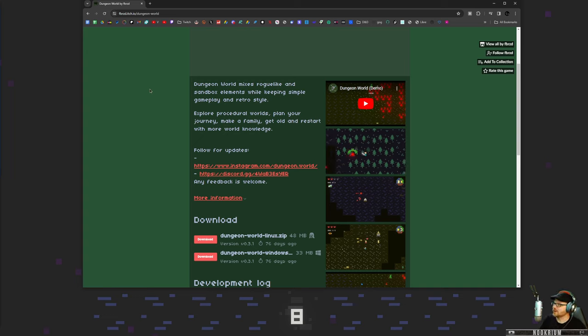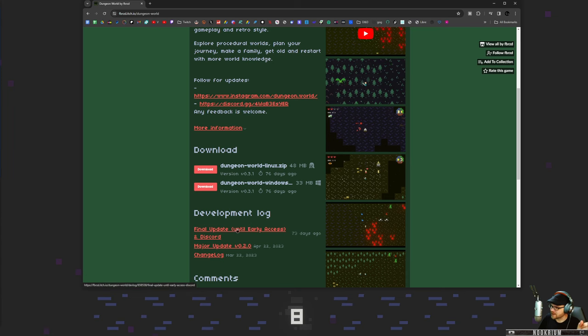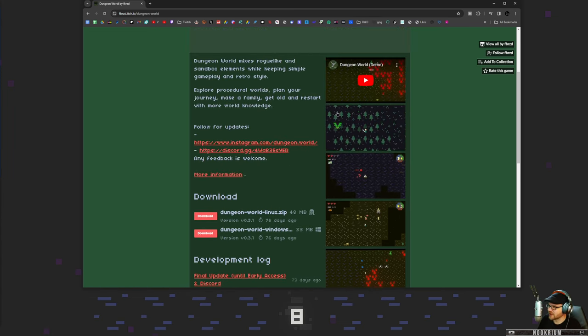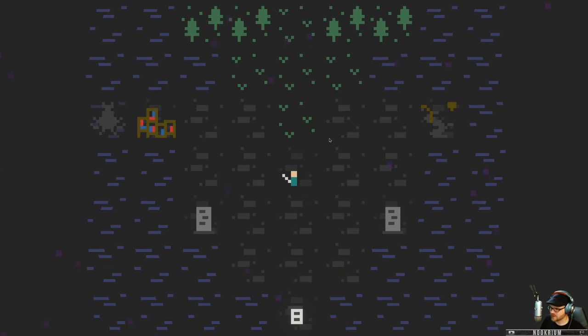Today we're checking out Dungeon World. This is a freebie over on itch.io. It's supposed to be hitting Steam pretty soon in early access, so I'm assuming it won't be a freebie much longer. We're going to go around in old-timey pixel art style, run around hacking and slashing. It says it's a mix of roguelike and sandbox stuff, so there's some interesting things here. Let's head into Dungeon World.